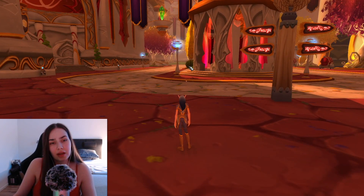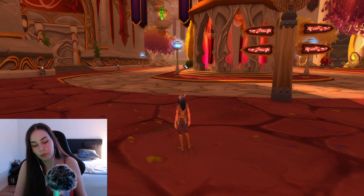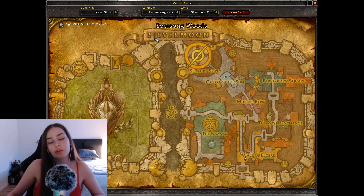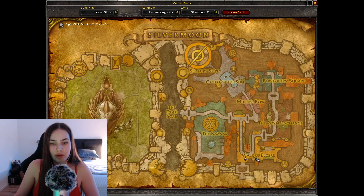Is there a map inside the capital? Maybe — we will see. Here is the Dead Scar, and here is the Ruins of Silvermoon where there are a lot of hostile mobs and undead Scourge, which we cannot go to since my character is level one. You get into the Walk of the Elders, the Royal Exchange, Forest Riders Square, Murder Row, God of the Sun, Sun Fury Spire, and the Bazaar.